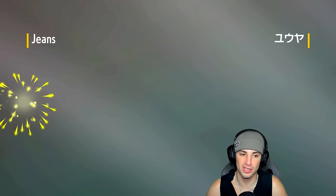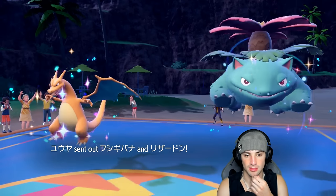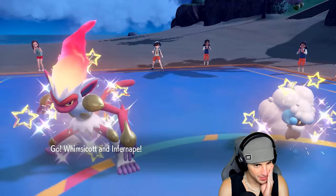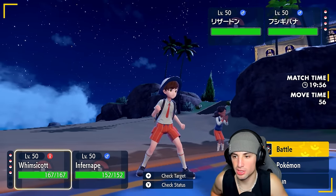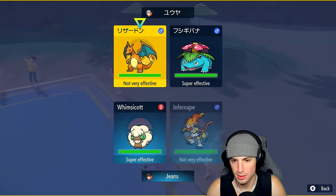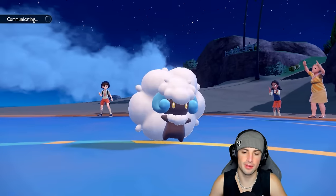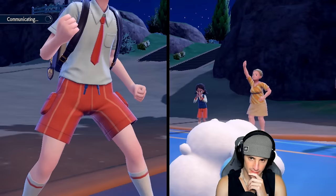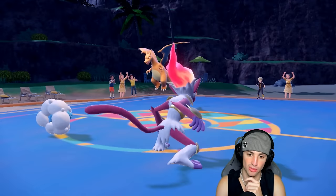Last match was actually close — Aqua Jet coming out doing big damage, but Goldengho had us pinned. This match they're going into Charizard and Venusaur, so no Sun right off the bat. What do I Choice into? We probably outspeed already unless they swap into weather. I'll set up Tailwind just in case, and then I'm going Flare Blitz with Infernape — I'm all about it.